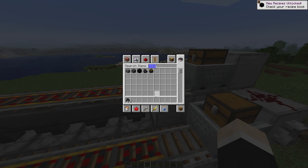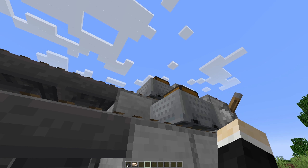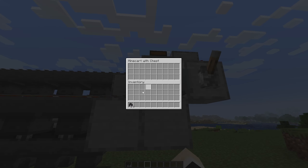Then place more hoppers on the front of the furnaces, and on top as well. Keep crouching throughout.